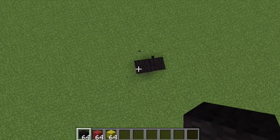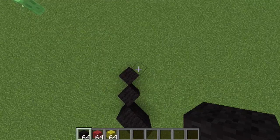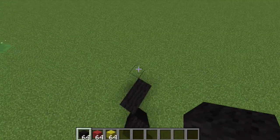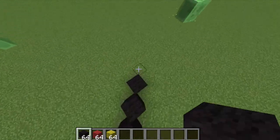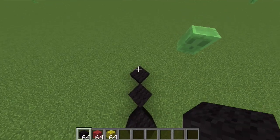Start off by placing two blocks of black wool. Then go up diagonal by two, then go up diagonal again and up one. From there go up one, two, three, four, five — and it will go up again diagonal by two.